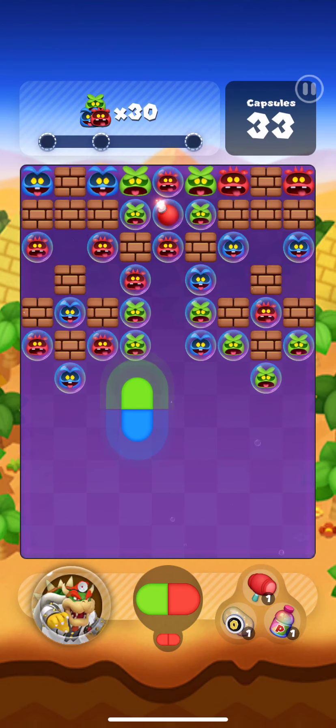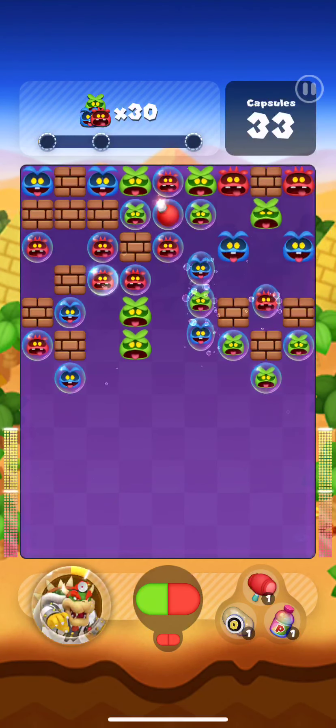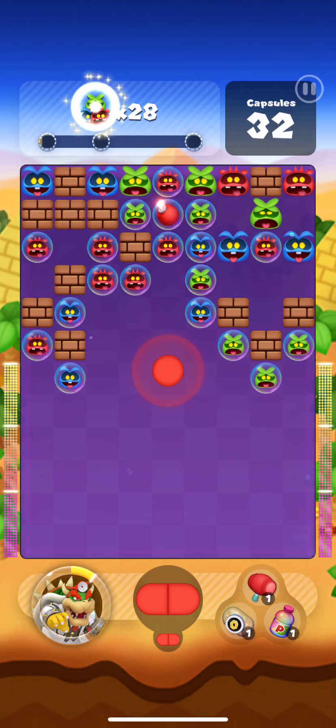I don't really know where to start with this one, honestly. This kind of sucks. Let me just do something, let's see if it helps. I want to pop the red bomb definitely, but I have to destroy the bubbles first, so let's drop this.